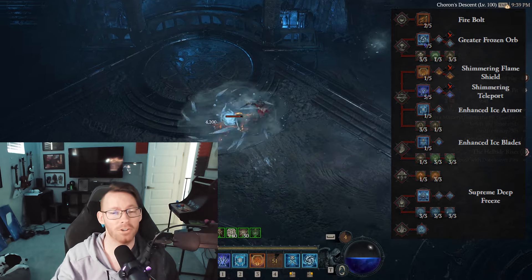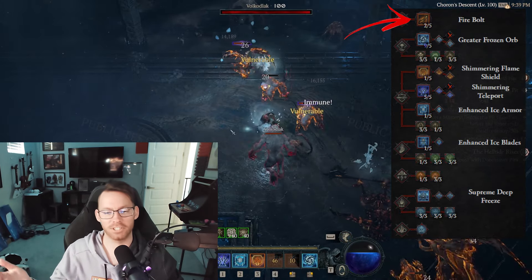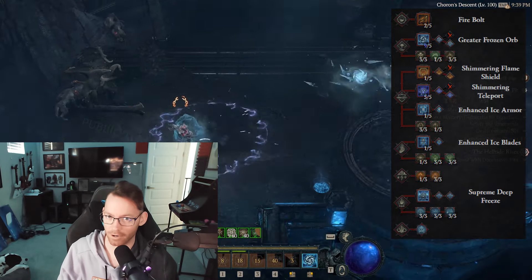Your first two points, however, you need to put in Firebolt, because we're going to take advantage of a ton of the burning benefits later on. The rest of your skill bar is pretty straightforward for a sorcerer, for resource generation and for defensive cooldowns, but it is just a myriad of cooldowns.